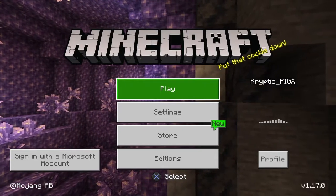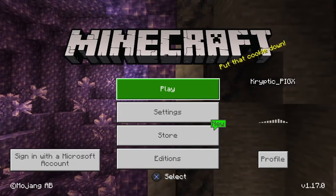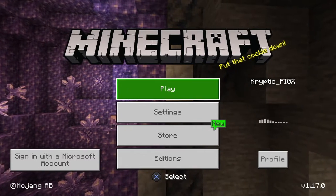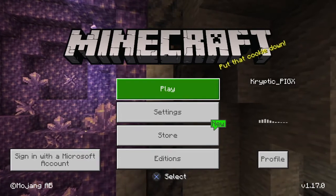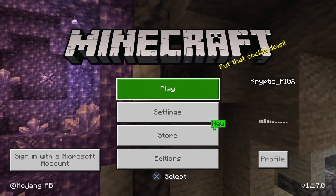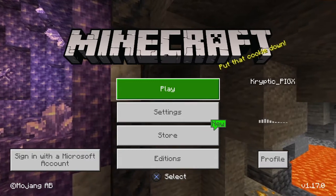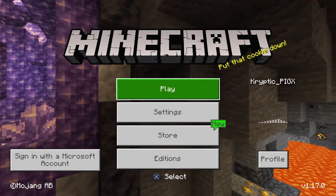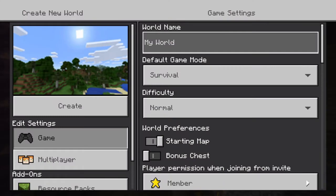Welcome back to another Minecraft video! Today we're gonna start a series about building a city in creative mode. We'll build every part piece by piece, and I'll use your comments for suggestions on what to build next. Since this is the first episode, we're gonna build my house first — I already have the design in my head. Let's name it Oinkie City!